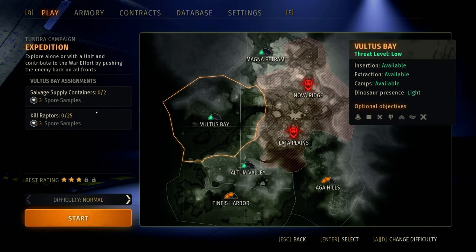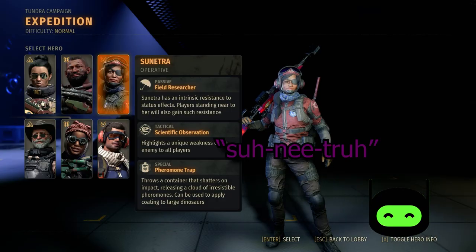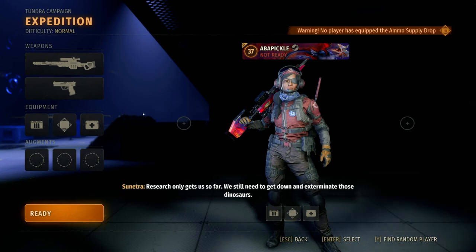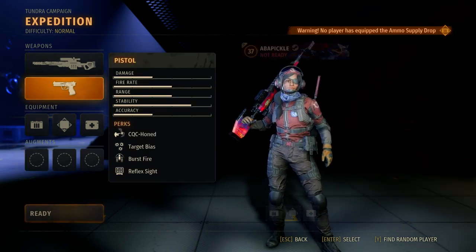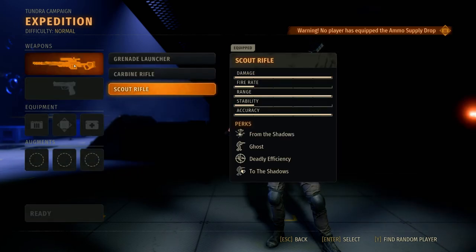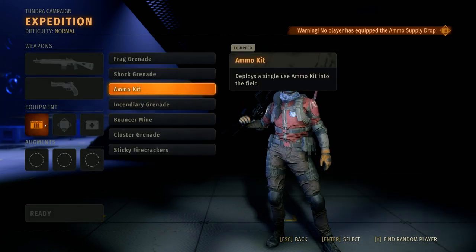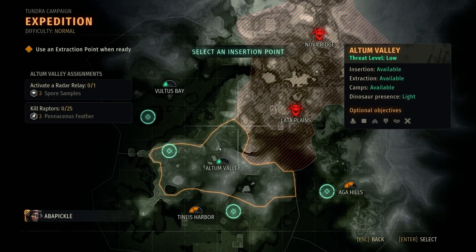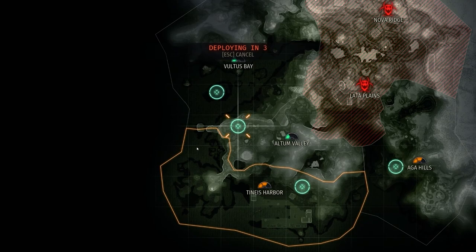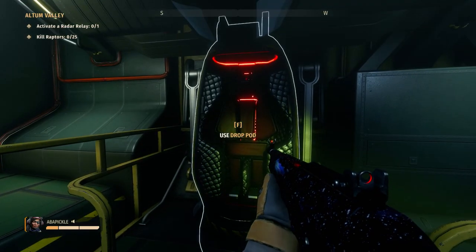Let's do a free run real quick just to check out Sunitra's abilities. She can equip the carbine rifle, grenade launcher, and scout rifle — just like Amir. We'll put on the carbine rifle and bring the revolver. I don't have any augments yet so let's hop in. She has three health bars, just like Amir.